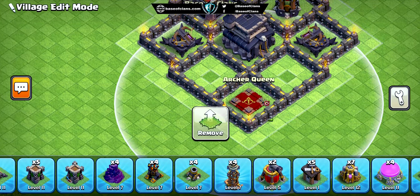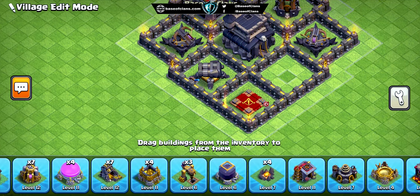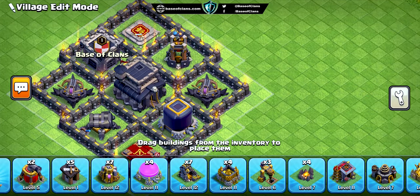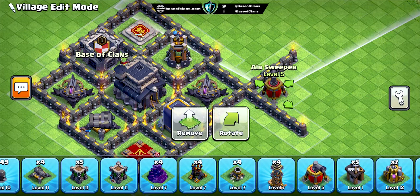First up, the Town Hall is strategically placed at the center of the base. This provides maximum protection against opponents aiming for a quick two-star victory. Your Town Hall will be a tough nut to crack.